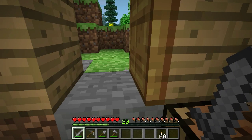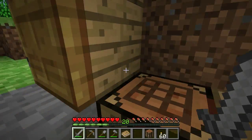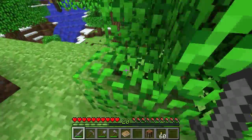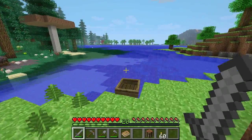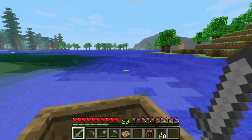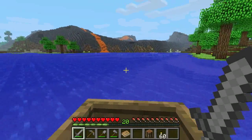I have everything we need set up here for the smeltery, but we're not going to build it in this location. We're going to build it out by the volcano, because the smeltery itself needs lava to operate. And what better place for lava than a volcano? Plus, it also looks cool.